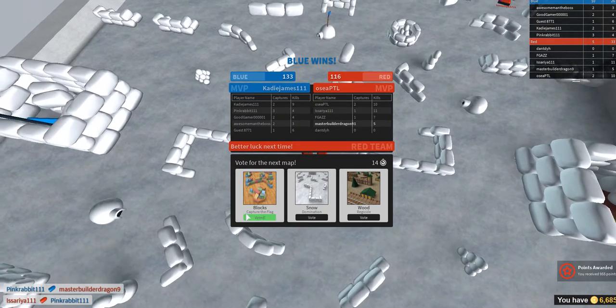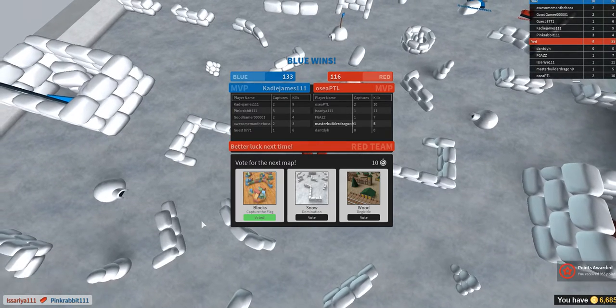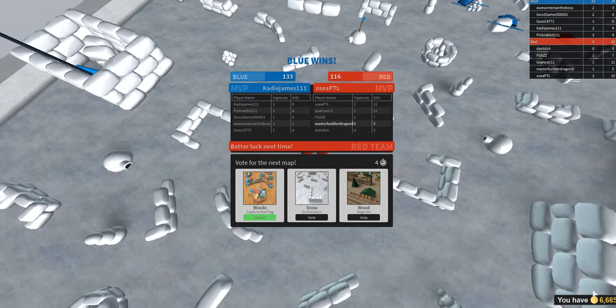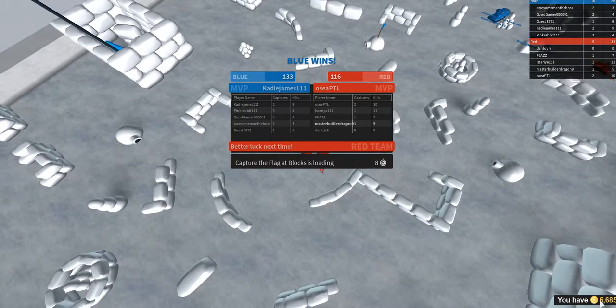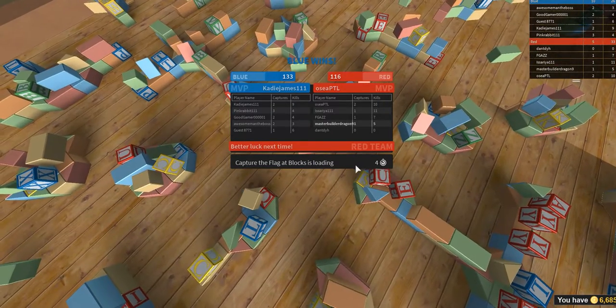I'm gonna vote for this one because I really like CTF. So right down here, these are the number of coins you have. You can use these coins to upgrade your tank. Now, it may seem that 6,685 coins is a lot, but really it isn't — it can only buy like three upgrades.